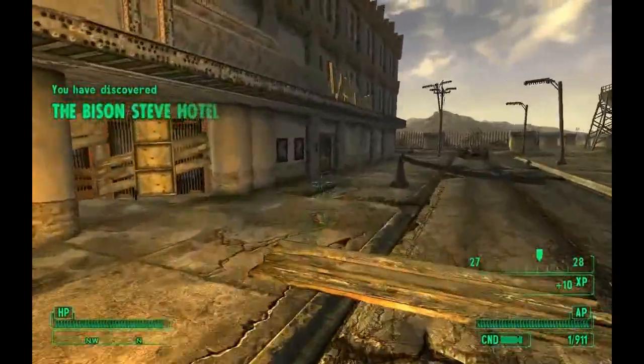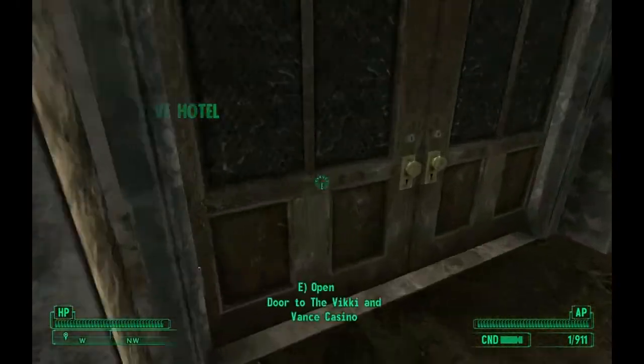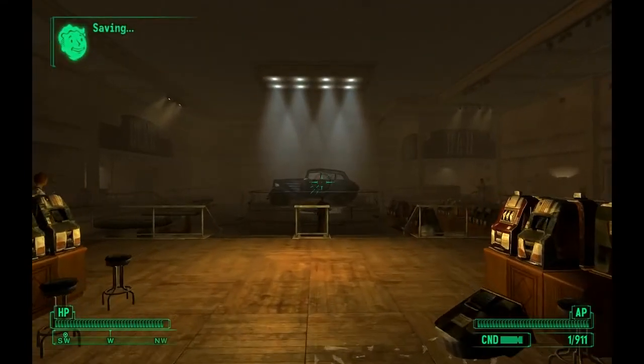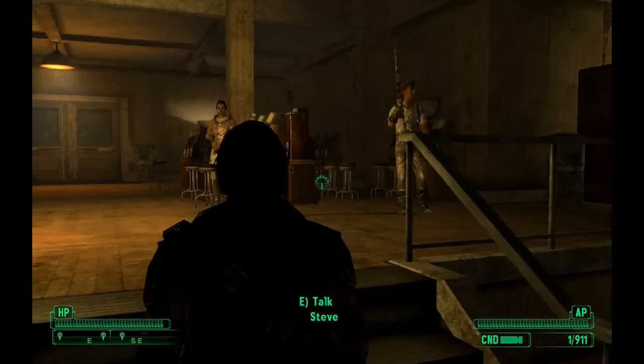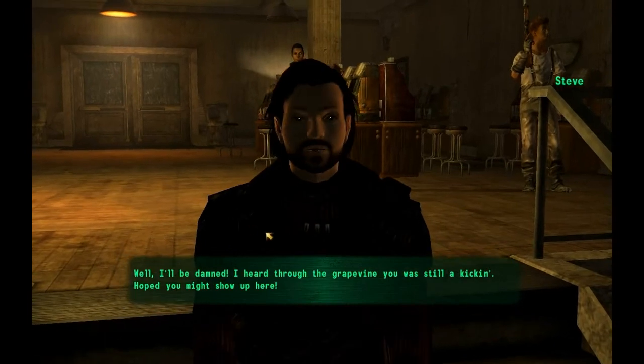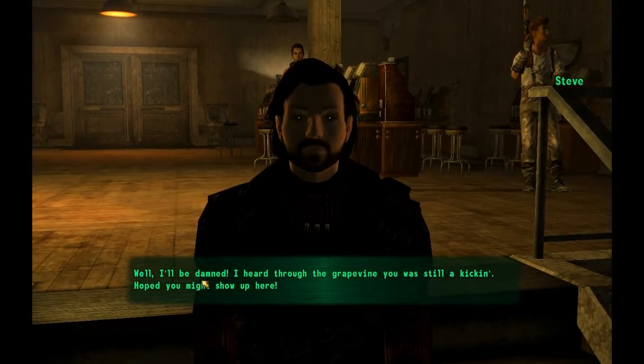To start this mod, you're going to want to go right here into the Vicky and Vance Casino, because this is where you first receive the quest. As you can see, there's a car right there. What you want to do is talk to this individual called Steve.